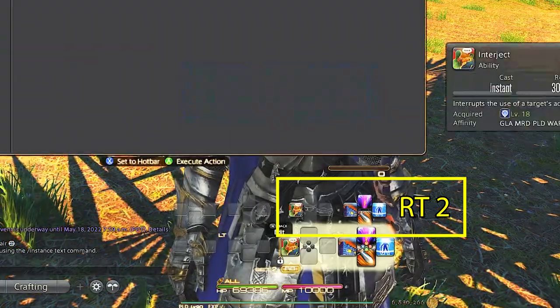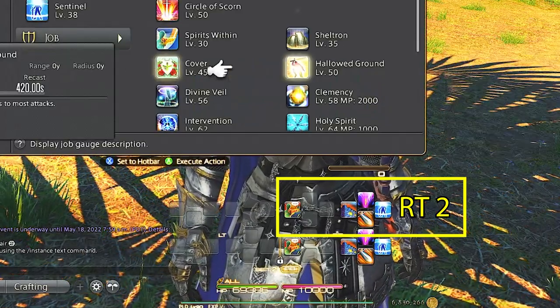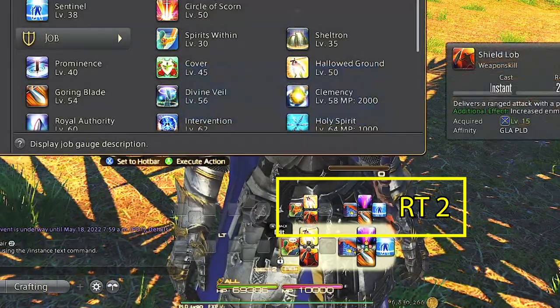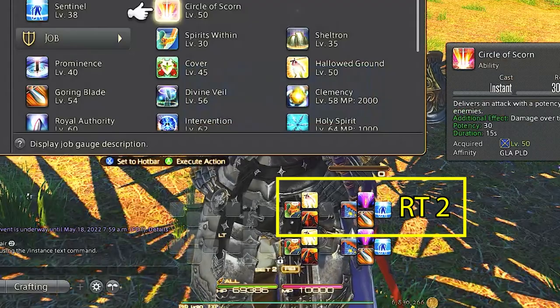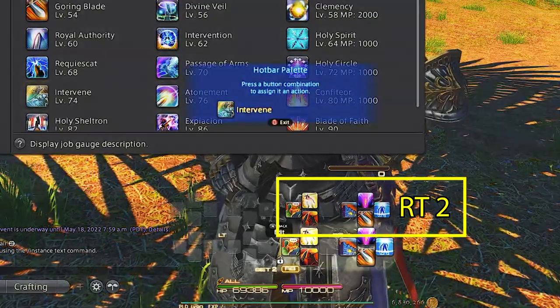Right trigger 2 d-pad is our gap closer, range aggro, interject, and invulnerability. Range aggro, invulnerability, and interject are always in the same spot for each tank as well. Gap closer for paladin I just put here to keep it close, but it is a flex spot.